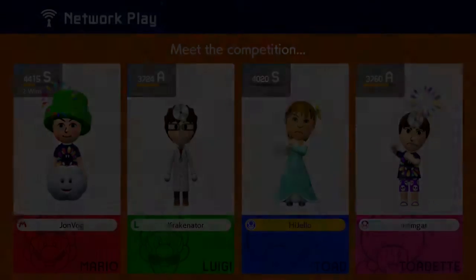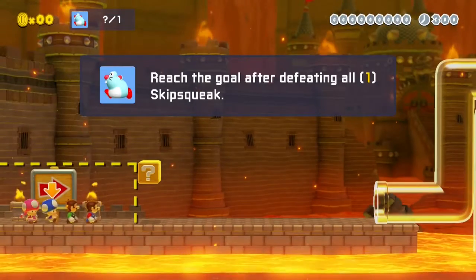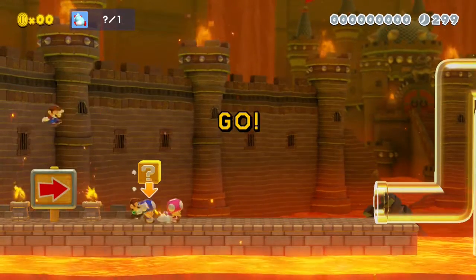Mamgark, Rackinator, Jonvog. Jonvog is flexing with his gold medal in Expert because he has the cloud. Alright, just one Skip Squeak. We're playing hardball — it's S-rank. This is the Olympics.